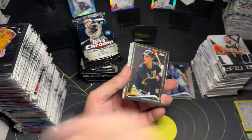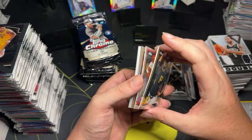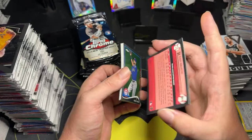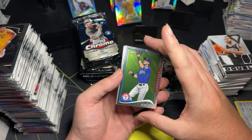Julio Teheran. Andrew Lambo rookie card. Garrett Cole. Will Middlebrooks. Aoki. Ryan Braun — and this one's not numbered, Ryan Braun for the Milwaukee Brewers.